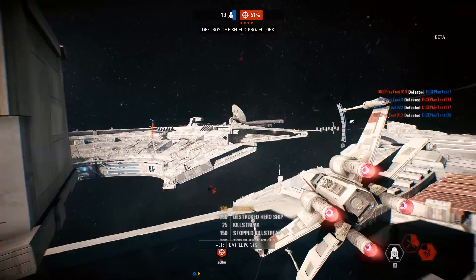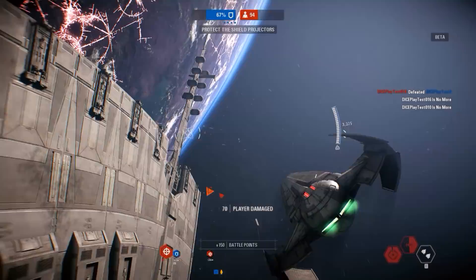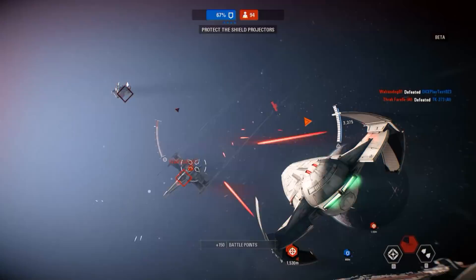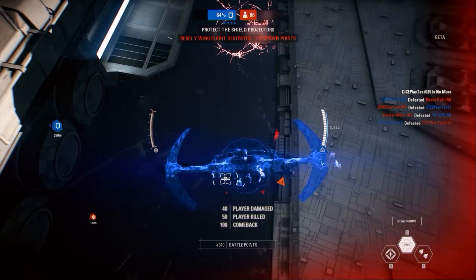Using the battle point system, anyone will be able to fly the ships on offer. Dominate the fight in Han's Falcon, go stealthy in the Scimitar, or blend in with the other X-Wings as Black 1. During matches of Starfighter Assault, as you defeat enemies, destroy turrets, destroy objectives, and help out your teammates, you'll be accumulating battle points. These are what's needed to access the hero ships, and the more you build up, the faster you'll be able to jump into one.